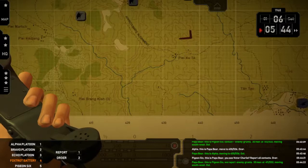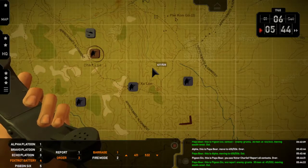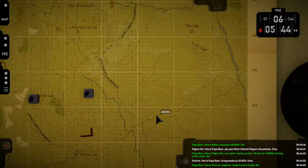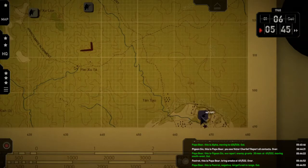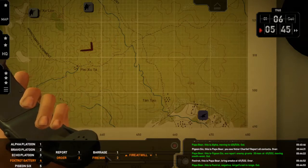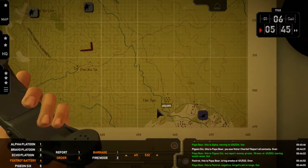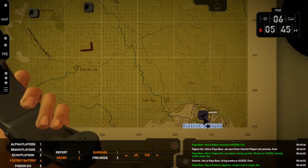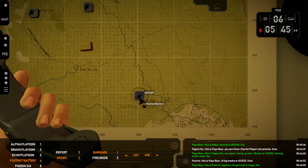Foxtrot — over. Papa Bear, this is Foxtrot — negative, target's not in range. Out. Now how in the hell am I supposed to use these guys? There's no move order, no position order, nothing. How am I supposed to do that? So that's pretty much a useless pile of poo. I can move the icon, but that doesn't move them.